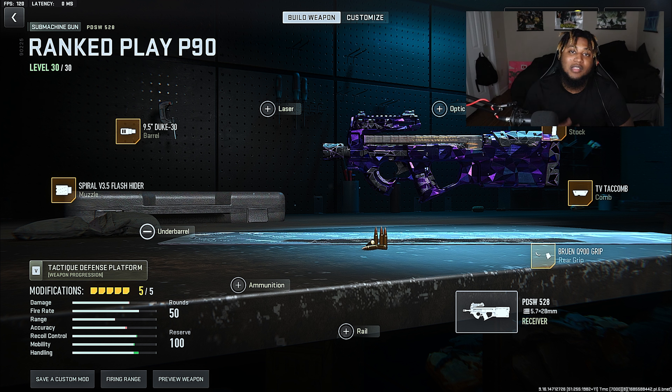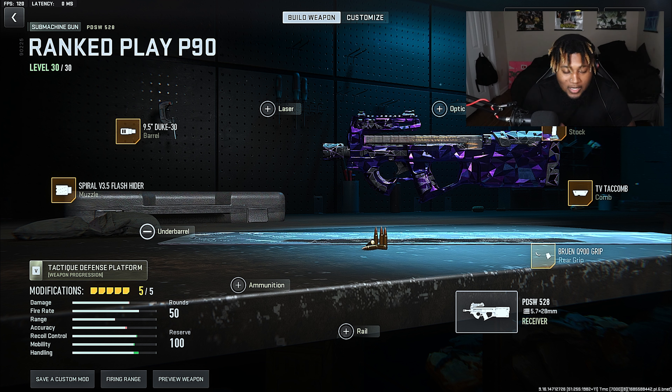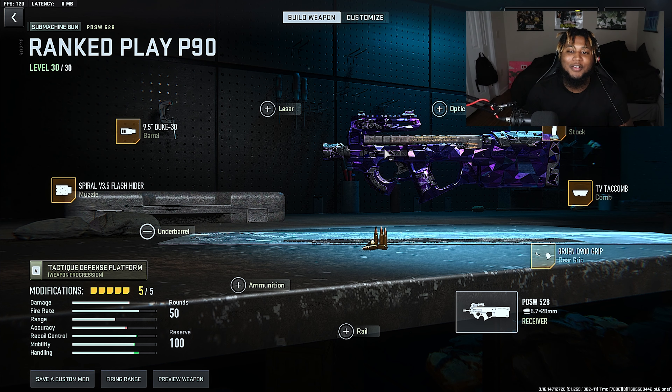For the next class setup, this is the best Vaznev 9K — this is literally the class I've been using in ranked play. Here are some clips of me playing in pubs. The Vaznev 9K is literally one of the best guns in the game, everybody knows this. This build is for more damage range so you can win far gunfights. For the barrel I'm running the SA Response 3, for the underbarrel I'm running the FTac Ripper 56, for the magazine I'm running the 45 round mag, for the rear grip the Demo X2 Grip, and for the stock the Ultra Stock.